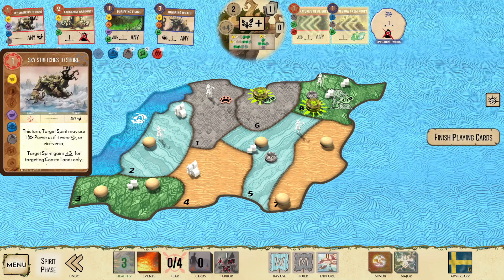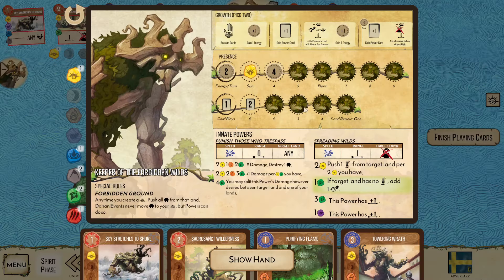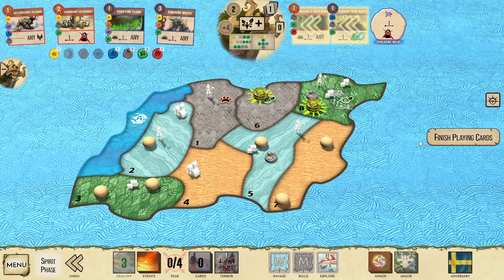Towering Wrath plus my left Innate will deal enough damage to clear out A8-8, which can be very potent. Though I think I'm supposed to go with Regrow, just because I have Sky Stretch. I'll always be able to make Towering Wrath fast. And if I play Towering Wrath this turn, I won't be able to double-grow to 3 plays next turn. So I think I do this.